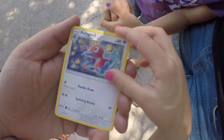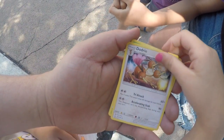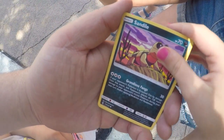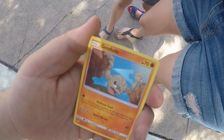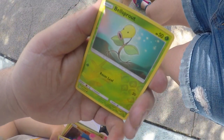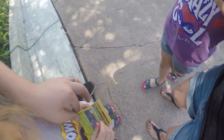Fighting energy. Porygon 2. Dodrio. Porygon 2. Metapod. Sandile. Meowth. Robyn. Geodude. Litwick. Bellsprout Reverse. And Venomoth. Those were our packs for just right now. We will be opening more all around the park and having some good time with you guys. Hope you enjoy these videos and we'll see you guys later.